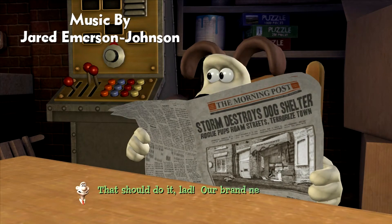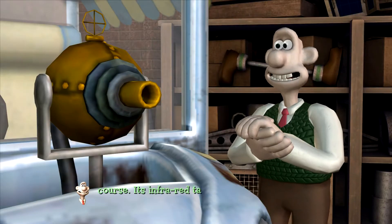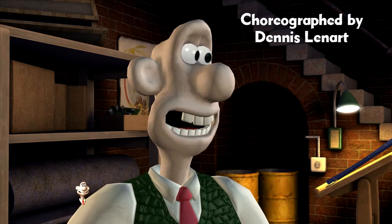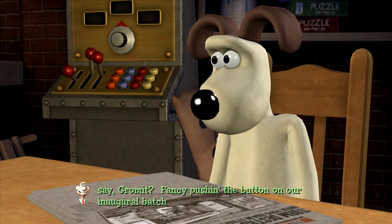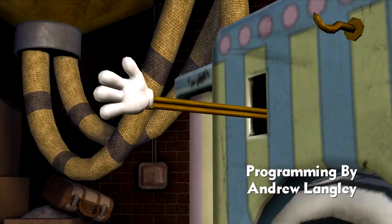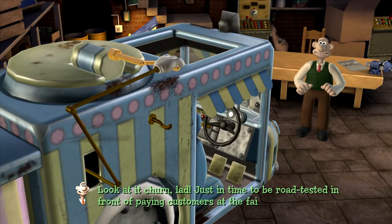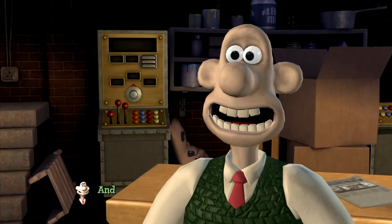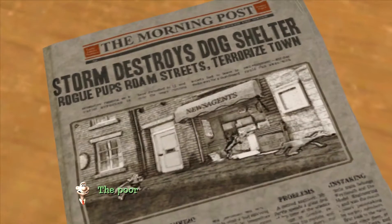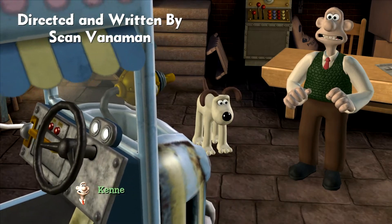That should do it, lad. Our brand new Infini-flavor ice cream maker's ready for business — patent pending, of course. Its infrared taste analyzer can sample any flavor and turn it into a delicious ice cream. What do you say, Gromit? Fancy pushing the button on our inaugural batch? Wensleydale cream, anyone? Look at it churn, lad — just in time to be road-tested in front of paying customers at the fair this weekend. And all in a good cause, hmm? Miss Flit says it's to raise money to rebuild the dog shelter. The poor pups have been homeless for too long. Imagine if you had no place to call home sweet kennel, Gromit.